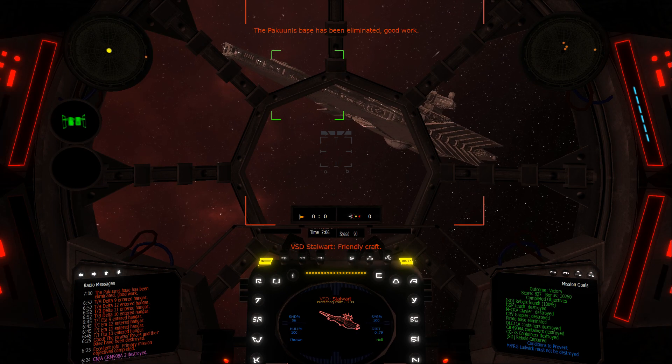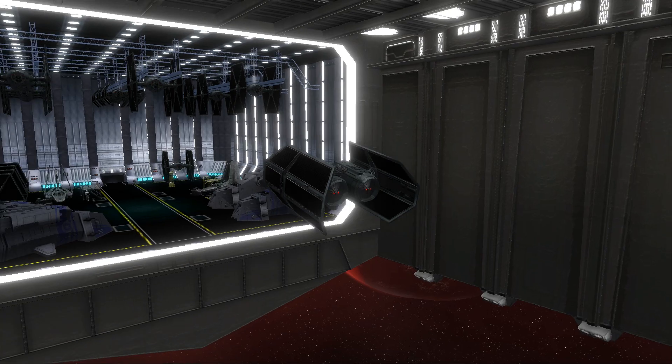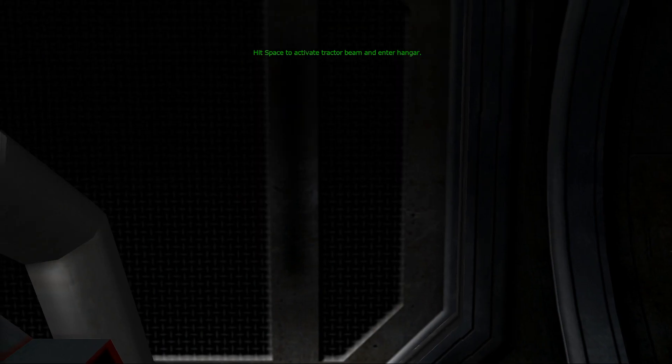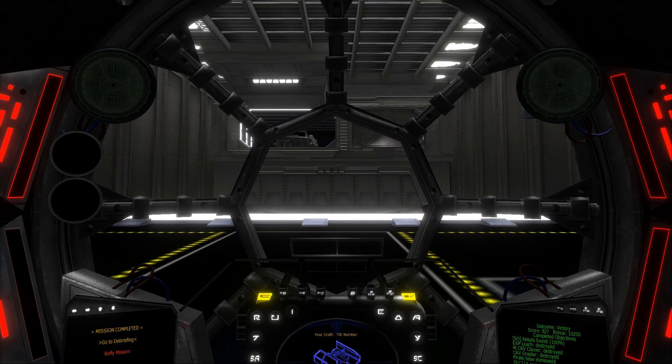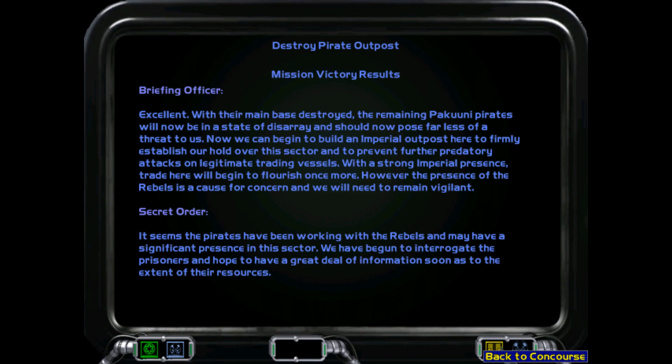Mission complete. The Pakuni base has been eliminated. With their main base destroyed, the remaining Pakuni pirates will now be in a state of disarray and should pose far less of a threat. Now we can begin to build an Imperial outpost here to firmly establish our hold over this sector and to prevent further predatory attacks on legitimate trading vessels. With a strong Imperial presence, trade will begin to flourish once more. However, the presence of the rebels is a cause for concern. It seems the pirates have been working with the rebels, and we have begun to interrogate the prisoners.